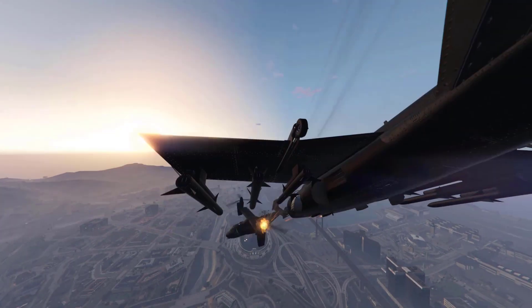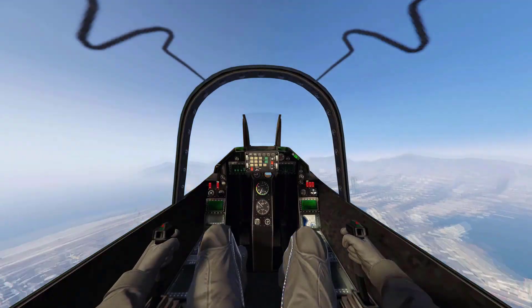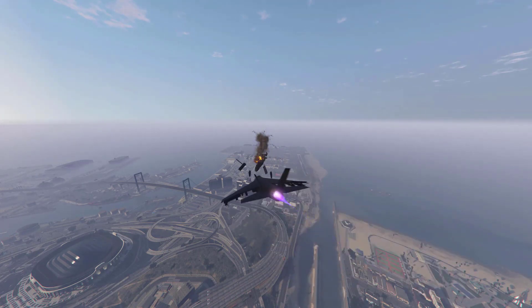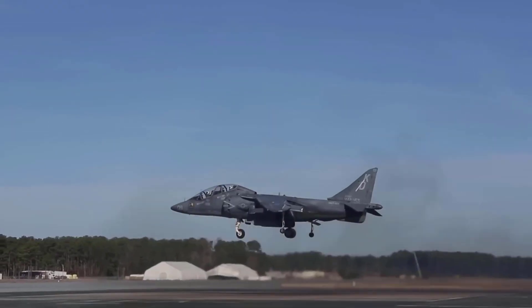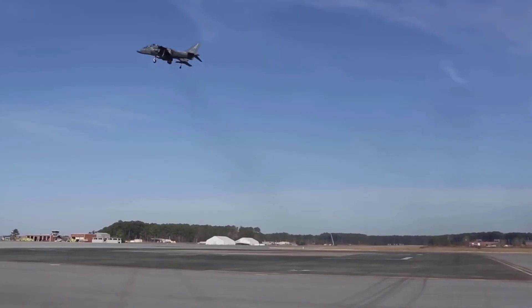The Hydra is a military attack jet featured in GTA San Andreas and Grand Theft Auto Online as part of the Heist update. It is the first military jet available in the Grand Theft Auto series and is manufactured by Mammoth in the HD universe. The Hydra is suggestively based on the British Aerospace Harrier II, formerly known as the Hawker Siddeley Harrier, a well-known British fighter jet with vertical takeoff and landing capabilities.